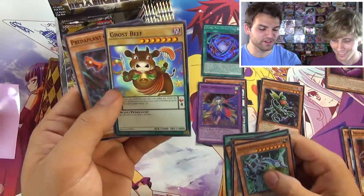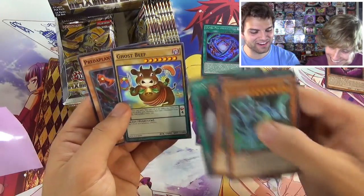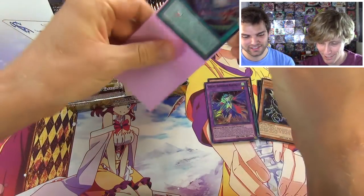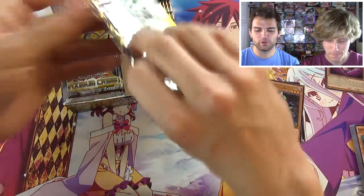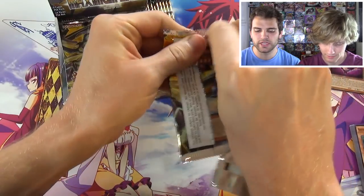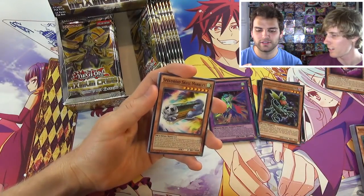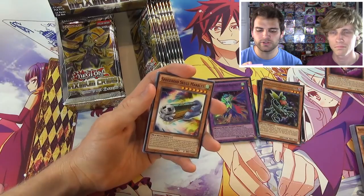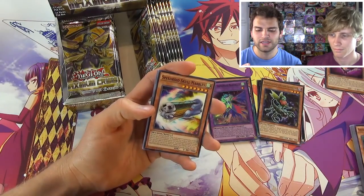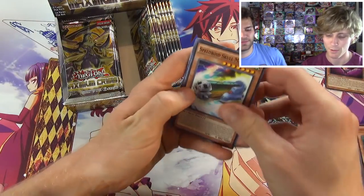Look at this ghost beef card - he's eating himself! Mad cow disease, that's how you get that. It's a joke on a joke - he is his own Christmas dinner. Reading it: pay 2000 life points to fusion summon one fusion monster from your extra deck using two monsters you control as fusion materials. They have to be on the field - you can't use it from your hand. Neither player can activate cards or effects in response. Seems a little too complicated for a Poly.